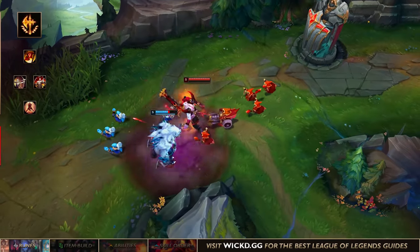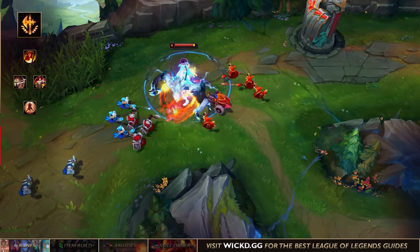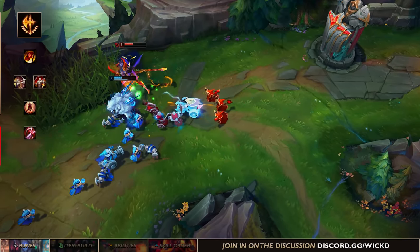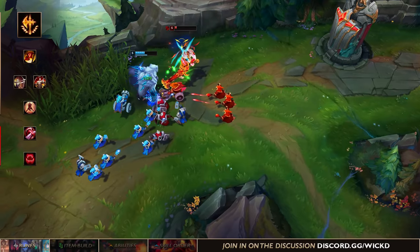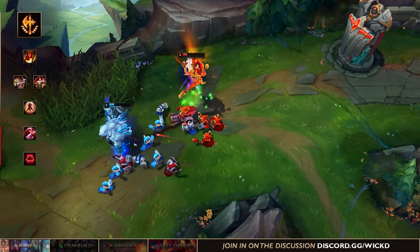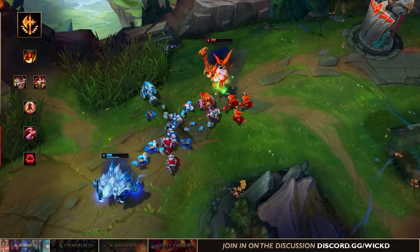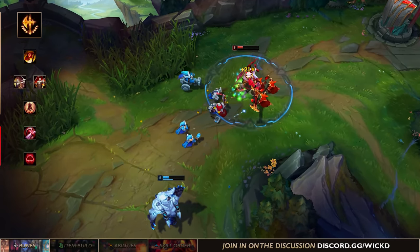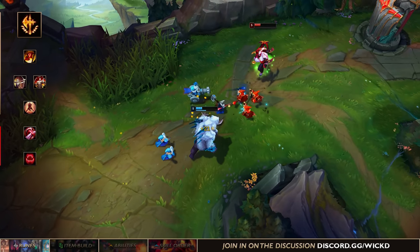Now let's get into the second rune tree on Aatrox, and this tree is much more interesting because there are so many different options. The most popular one would be going Domination and taking Taste of Blood with Ravenous Hunter, because Aatrox is a healing monster. These two runes are going to amplify your healing, and once you get enough healing it becomes an overpowered stat because the enemies can't kill you.